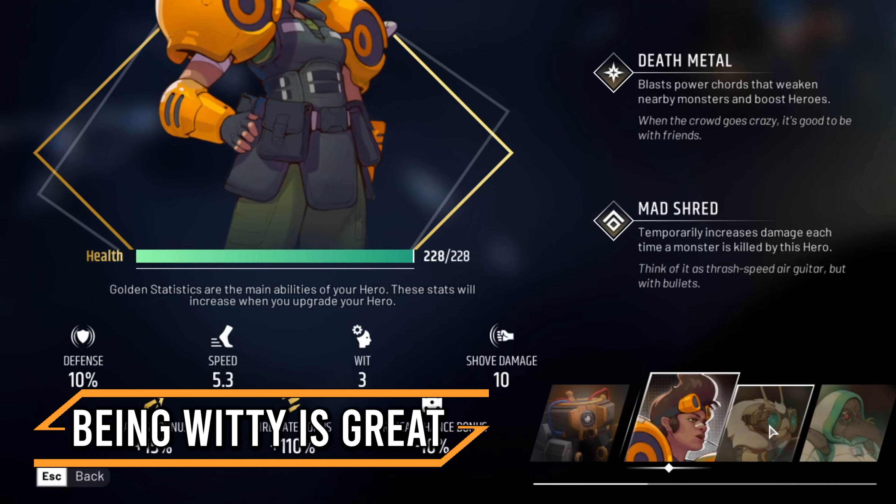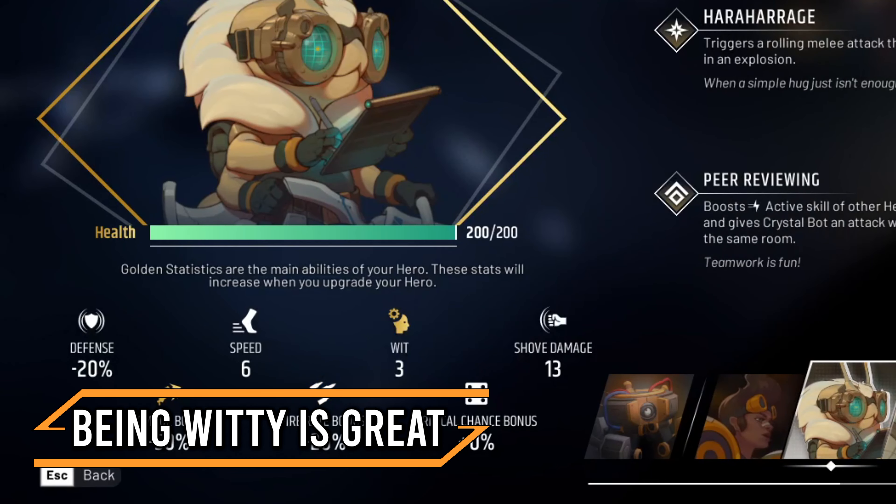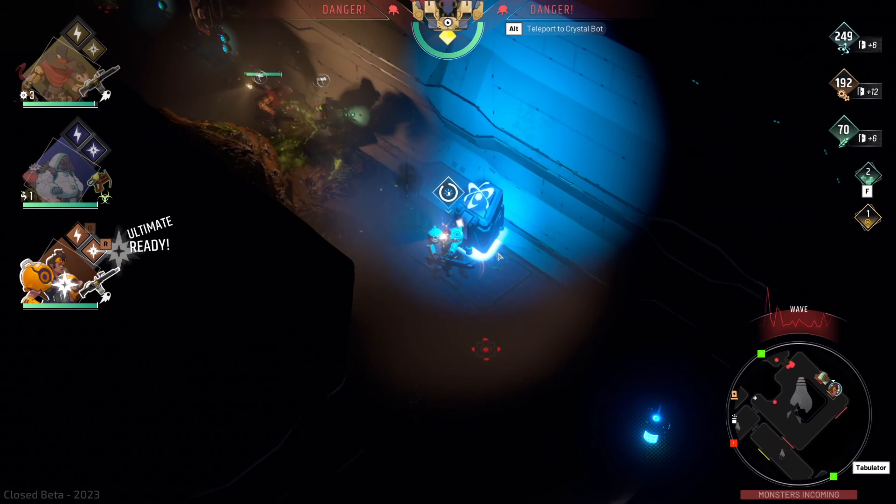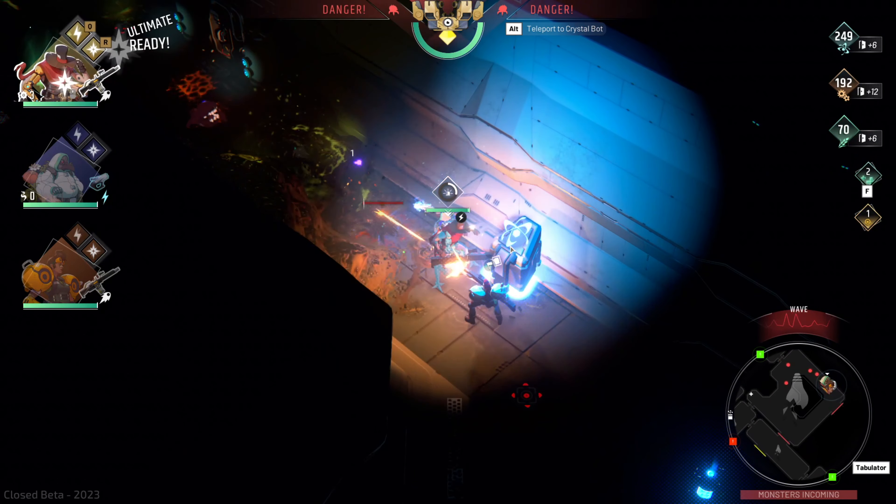A seemingly complicated part of the game is understanding specific stats and hero upgrades. One of those stats is WIT, which not only allows us to repair our turrets faster, but also to hack terminals quicker during a blackout.